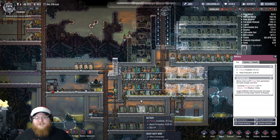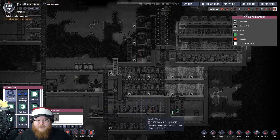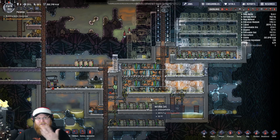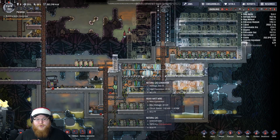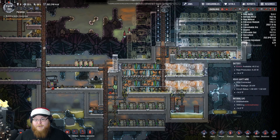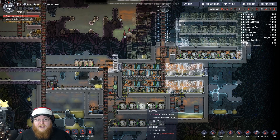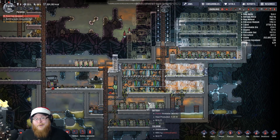I wish there was a way to hook automation wires up to these batteries so that when a battery gets low you could kick on the power. Because we're producing more power than we know what to do with — these batteries are full; they've been full for a couple of cycles. And they're just continuing on. Where is that power going? I have no clue.